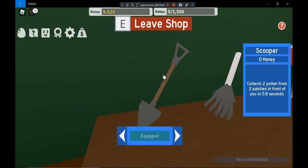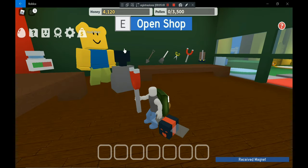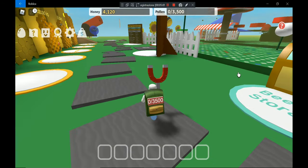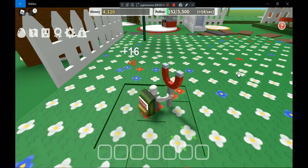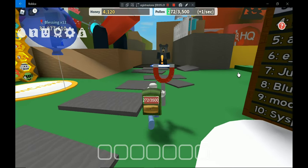If you want to get a better tool you need to purchase the magnet. From now you'll have 4120 honey. So let's go to the field here. And if you are bored just grinding like this, you can complete tasks from the NPCs.